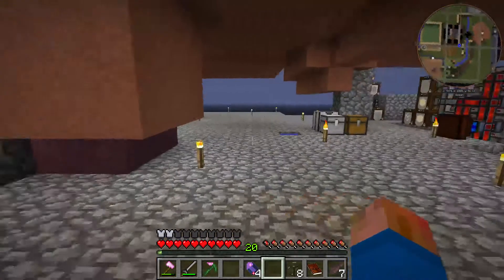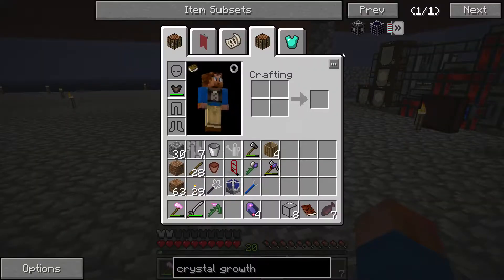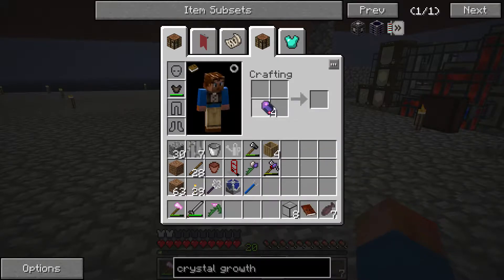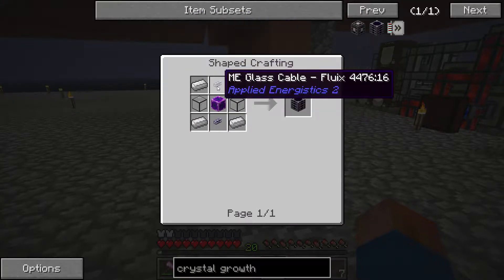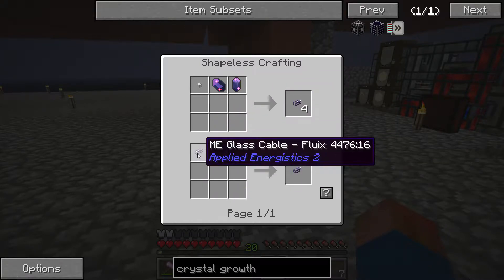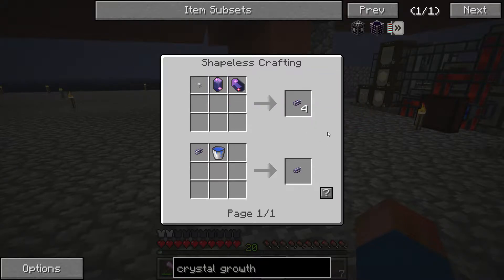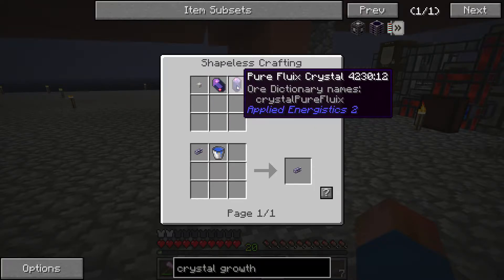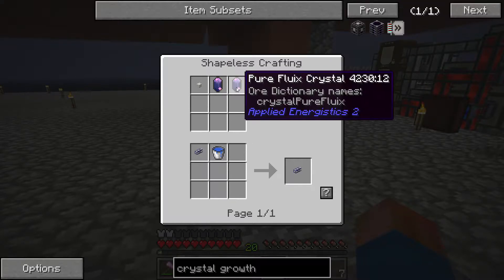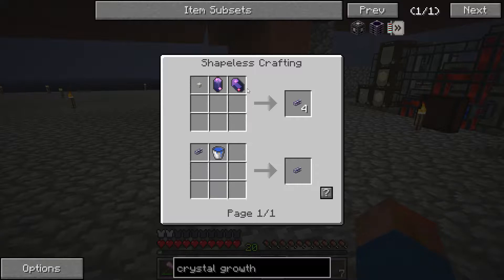I made up a stack of fluix crystals and I got the certus quartz dust pulverized so I can make the quartz glass. The fluix block is 8 fluix crystals, or 4 regular fluix crystals. I'm going to make some of that stuff and be back.